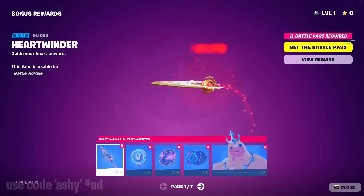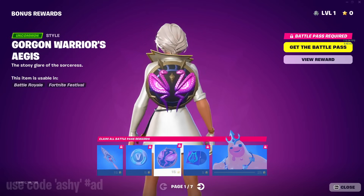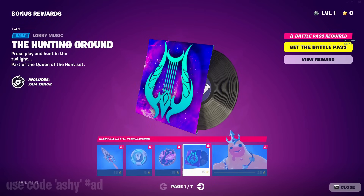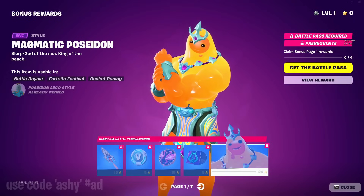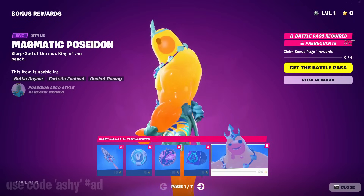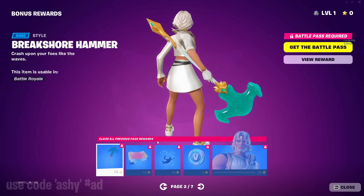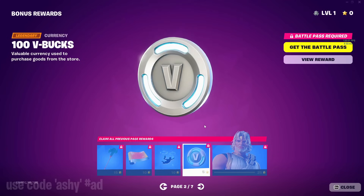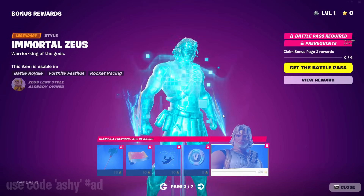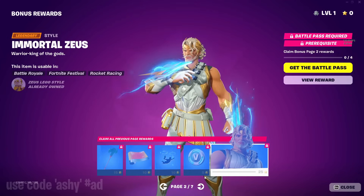For the bonus rewards, we got the heartwinder glider, more V-bucks, an edit style of the shield bat bling, another music pack with jam track, and an orange style of Poseidon which kind of gives coral castle vibes — not bad though. Page two has an edit style of the trident hammer, the magma wave wrap, more V-bucks, and then immortal Zeus. Zeus 100% is my favorite skin of the battle pass.